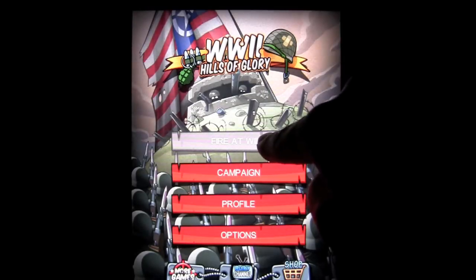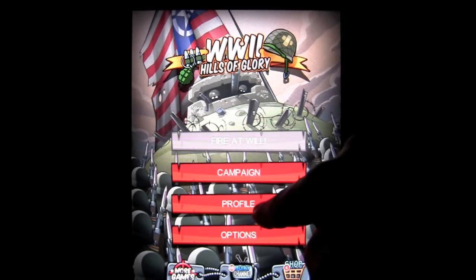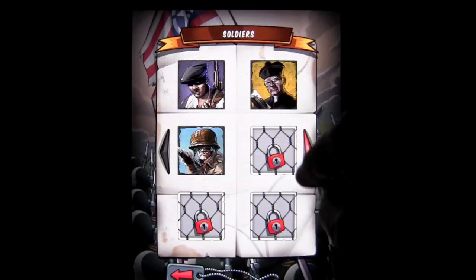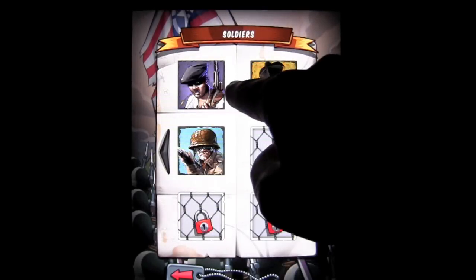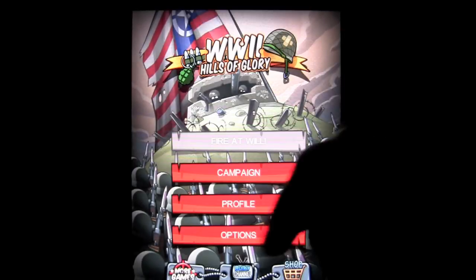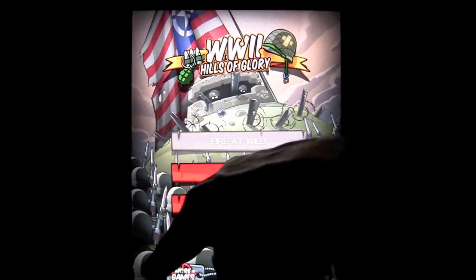Here's the opening screen. Fire at Will is a mode that we can't play until we complete campaign. Campaign is there — we'll come back to that. Profiles here to look at your statistics and trophies. Soldiers — you unlock these as you go and they all do different stuff: hand grenade, machine gun, and there's more to unlock. Options are here, and Game Center is enabled for leaderboard scoring and achievements.